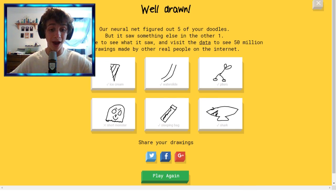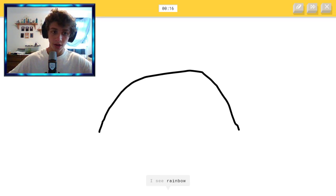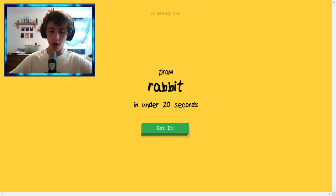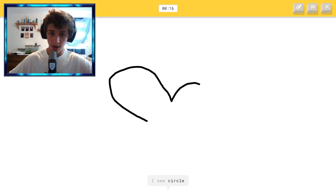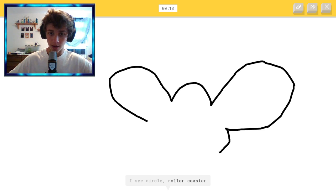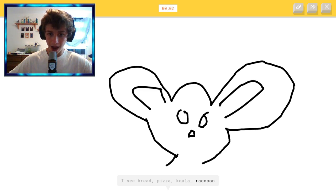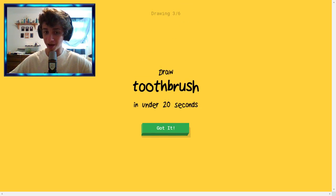That's actually not bad. I'm impressed with the AI. I'm very impressed. Can we draw a bridge? Oh, there we go! Nice! Alright, a rabbit. We gotta draw big ears, and then a little head. This looks like a mouse, not a rabbit, but that's okay. It doesn't matter. Alright, you gotta do this little nose — come on. That is so a rabbit! Dang it! I guess it was a mouse, but not a rabbit. It did look more like a mouse.